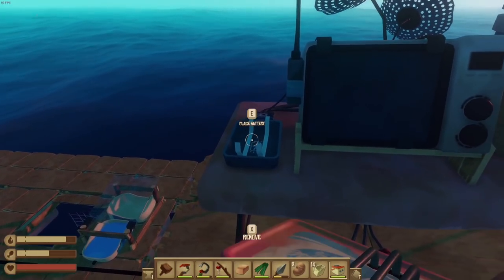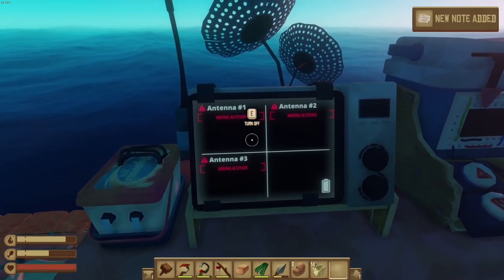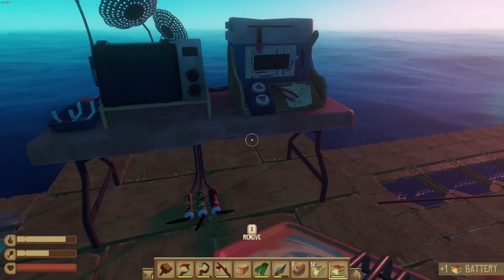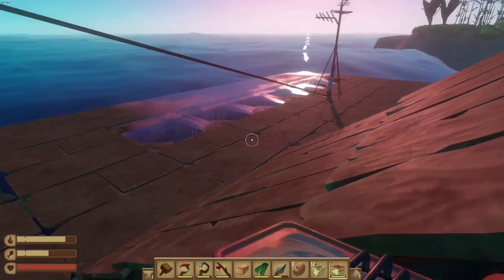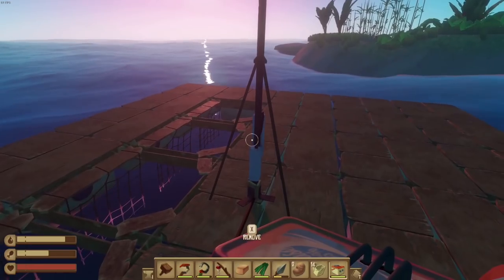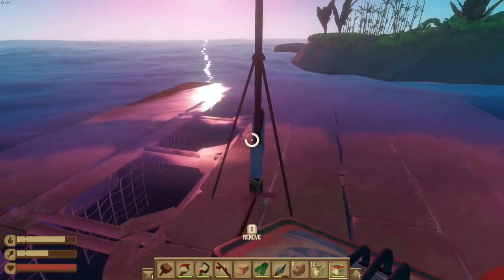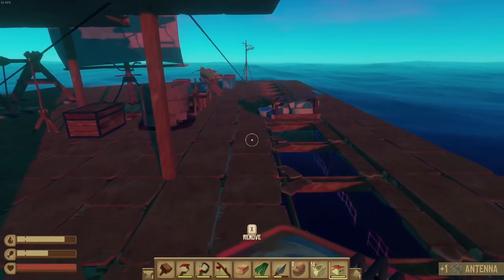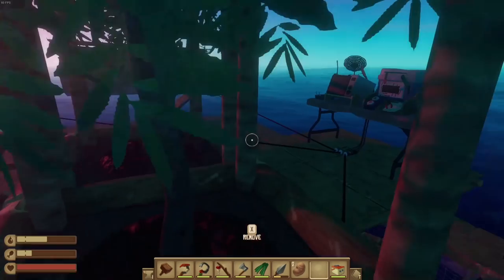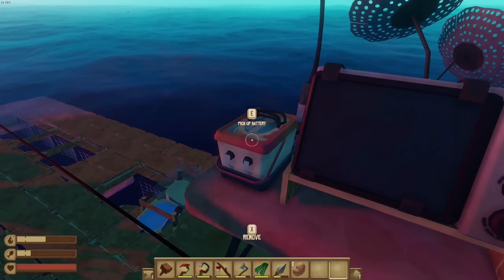Place battery, turn on — 'wrong altitude.' Oh, that means I have to build them up higher. How much higher do these things have to be? If I hit remove, will it let me pick it up? Yes! We can deal with that. Let's build them up on platforms and see if this works.